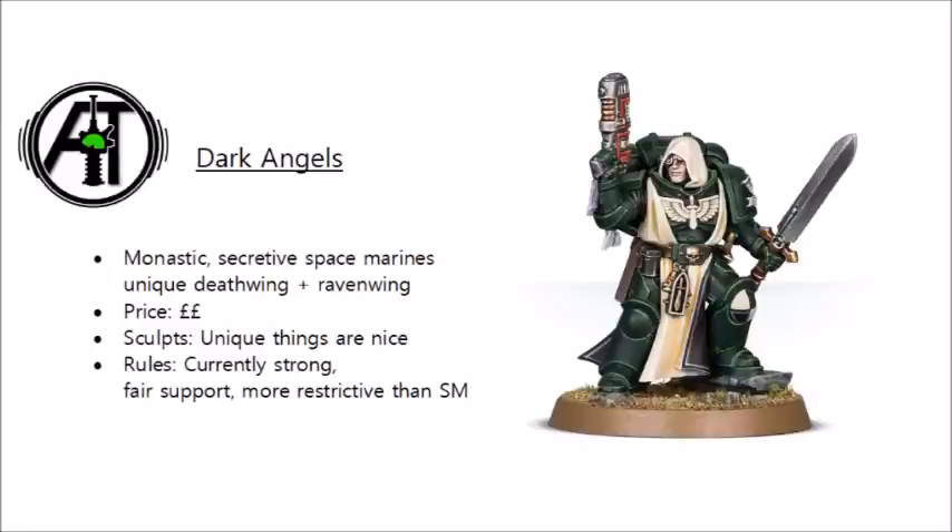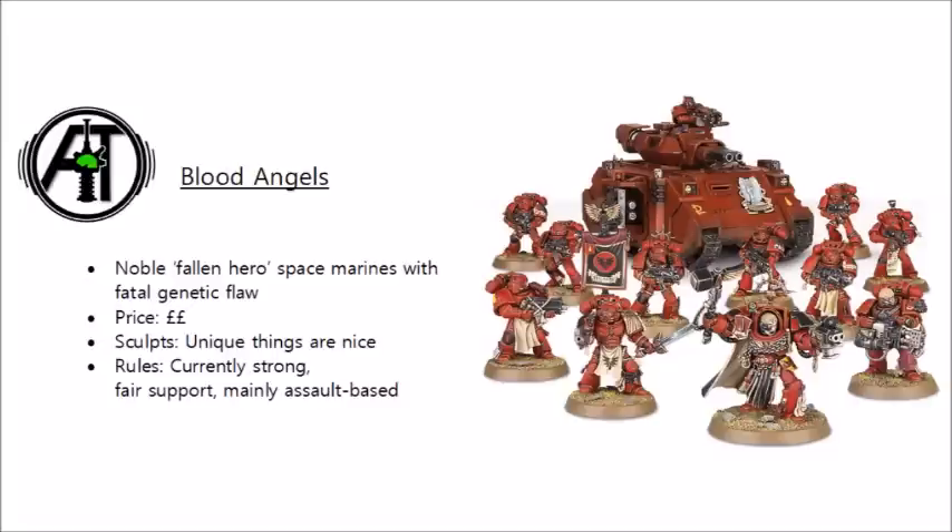Next we have the other Angels of Death — the Blood Angels, a Space Marine chapter that exemplifies the Fallen Hero archetype, much like their Primarch Sanguinius. Much of their chapter are noble and selfless individuals battling against their genetic flaw, the Red Thirst, which makes them prone to rage and eventually fall into madness. They're reasonably cheap to play if you take advantage of some of the discount options Space Marines have. They have some nice unique sculpts in the Death Company and Sanguinary Guard miniatures, and their rules are pretty strong at the moment, though they heavily encourage an all-out assault-based playstyle — in general, a pretty fun and dynamic way to play.